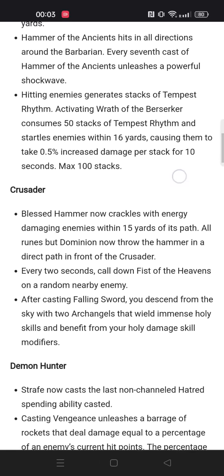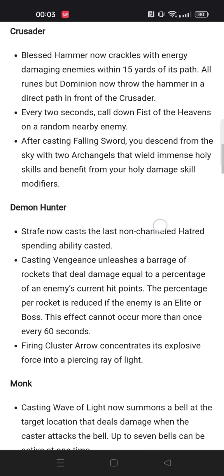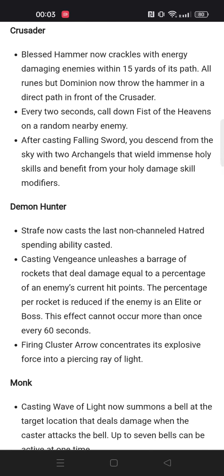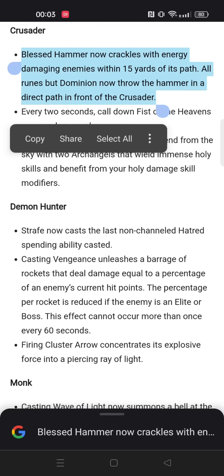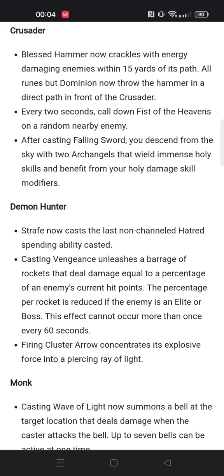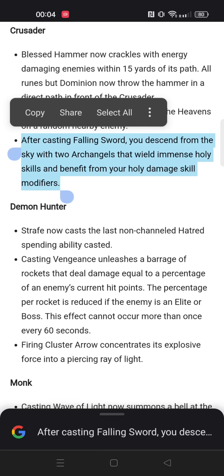Whirlwind — we'll see where that will be used, maybe in farming builds. Crusader also has some really interesting effects. There's some stuff with Blast Hammer which could be All or Nothing, but Blast Hammer is not exactly very good these days. Same with Fist of the Heavens — every two seconds you get a Fist of the Heavens for free, which also seems very weak. But then you have this Falling Sword effect that summons angels, and if you remember Season 19 with the angels, this could be potentially extremely broken.